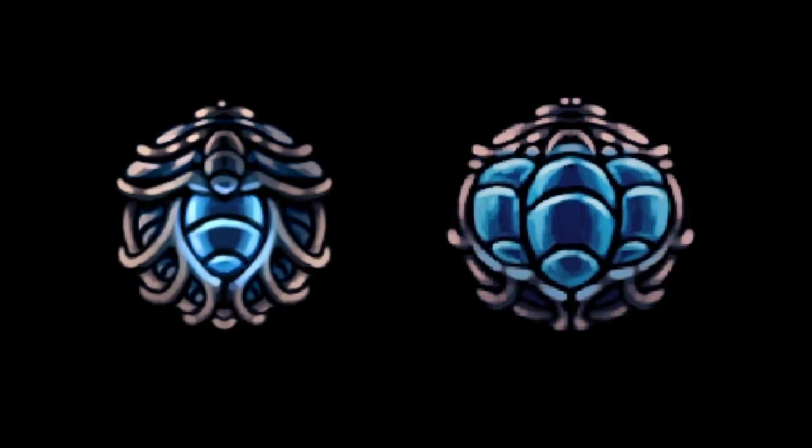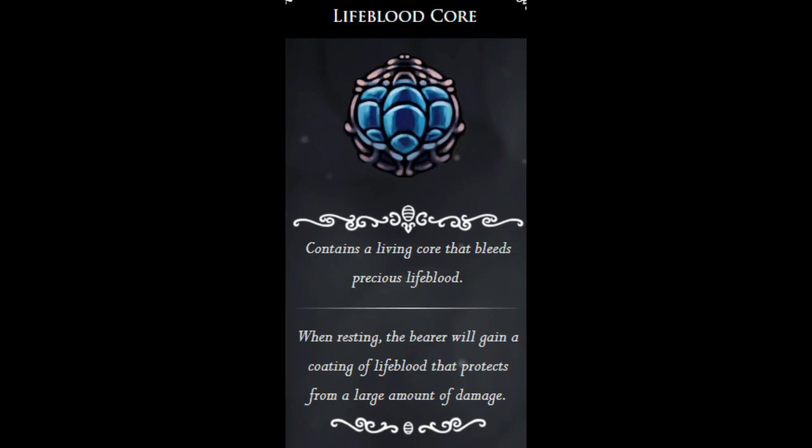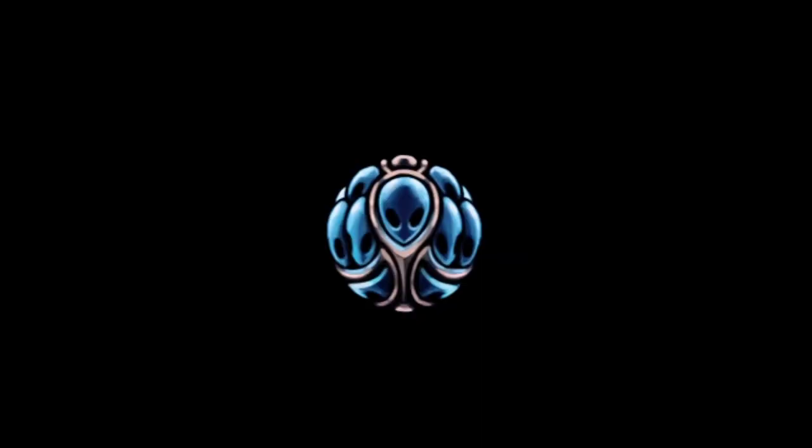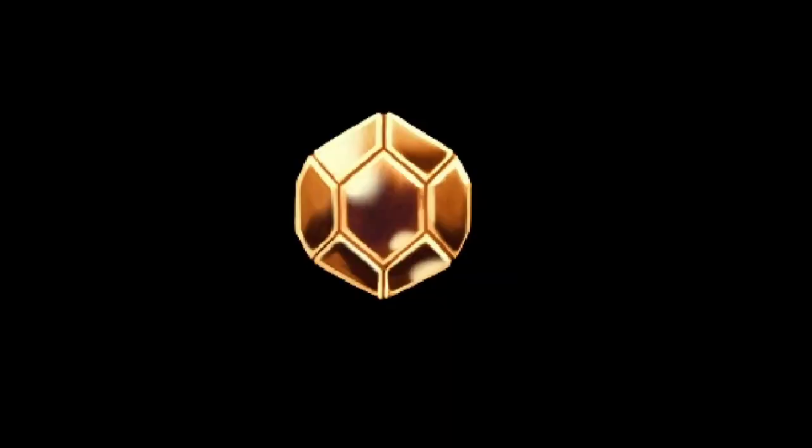Lifeblood Heart and Lifeblood Core coat the knight's shell with layers of lifeblood that absorb damage instead of that damage going to the actual layers of the knight's shell. Since Joni's Blessing disallows the ability to heal by using focus, it may somehow coat the space between the layers of the knight's shell with lifeblood. Hiveblood uses the power of the nectar that it's made of to heal the broken layers of the knight's shell, a process that normally requires a focus of soul.